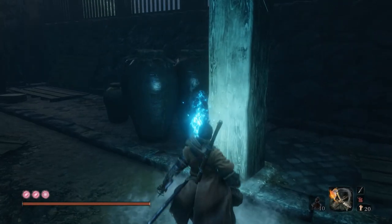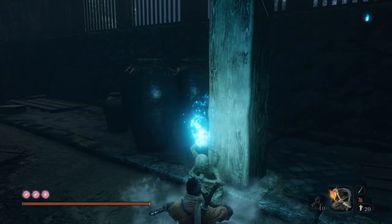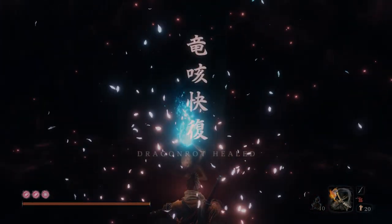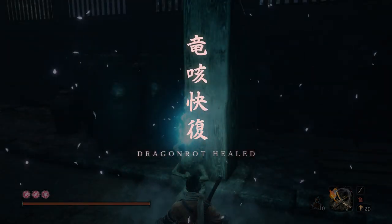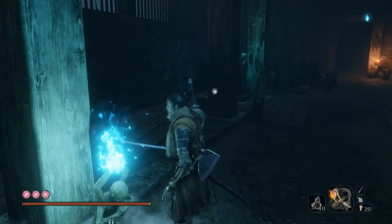As of now it's not confirmed if Dragonrot can kill an NPC, but if you have spread Dragonrot it would be best to cure it. Which is why the Dragon's Blood Droplet is an important item to have especially early in the game, as even experienced players had trouble adjusting to Sekiro's fast paced combat system.